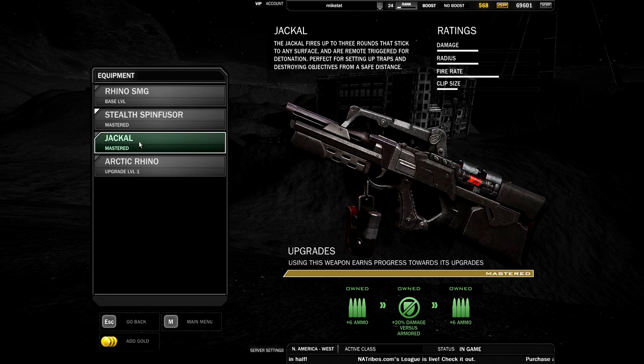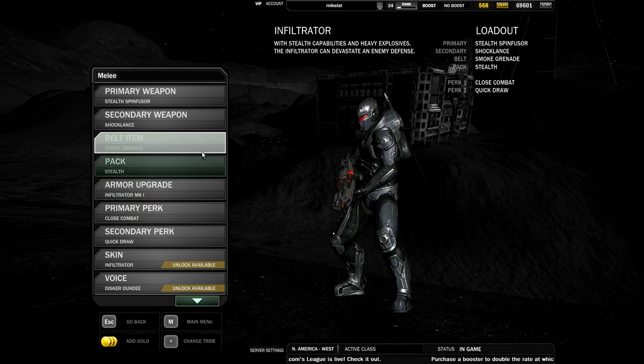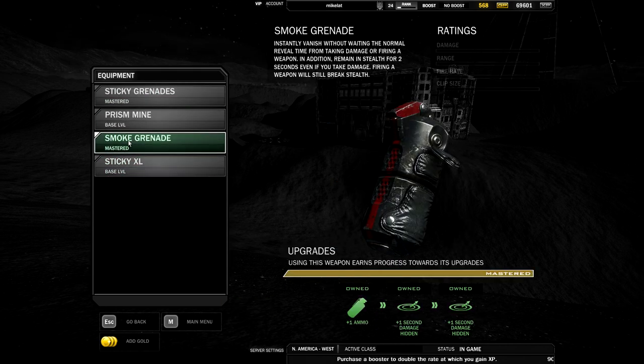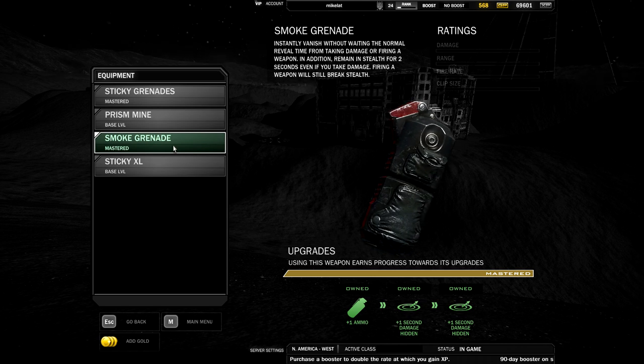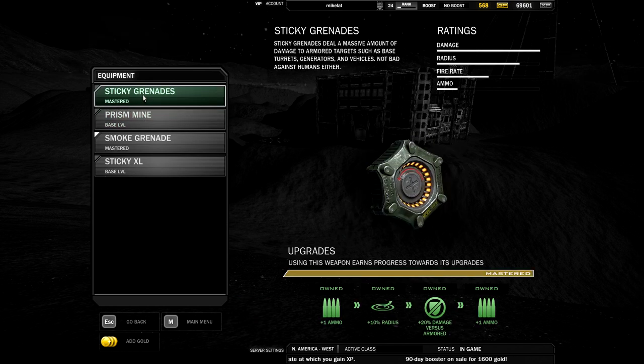SMG, stealth spinfuser, Fuzer Jackals — more for traps and stuff. I'll be showing you that later; not one of my favorite weapons, but we'll see. Smoke grenades are something that let you go invisible immediately. We also get mines if you choose to, or sticky grenades.